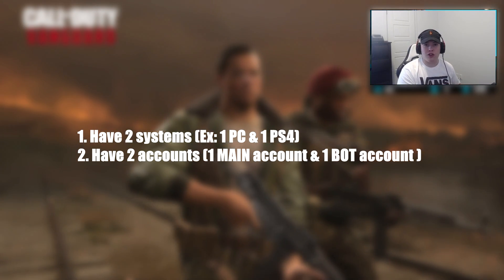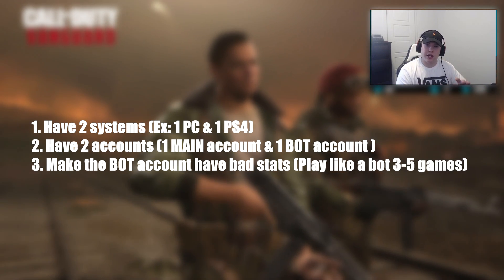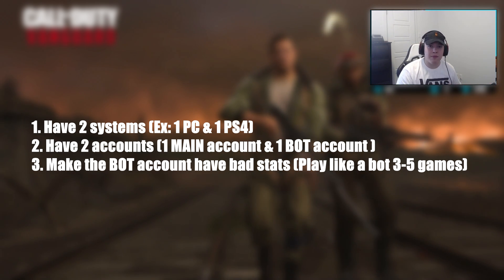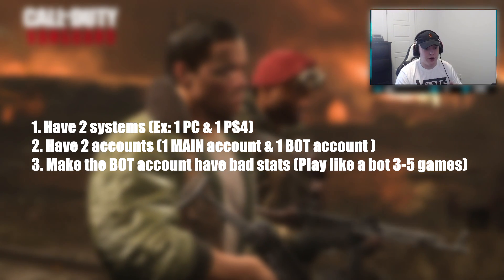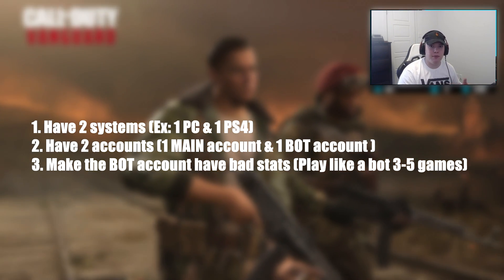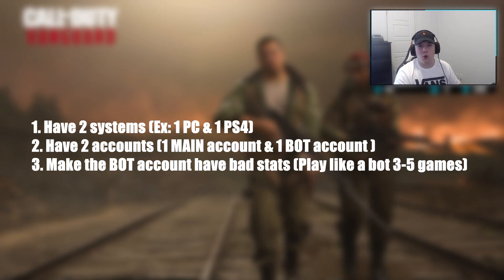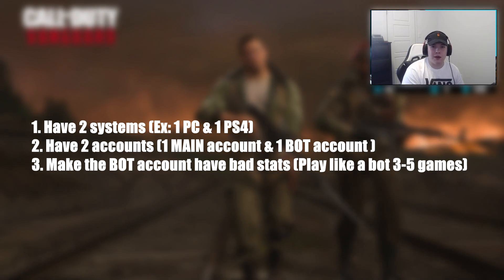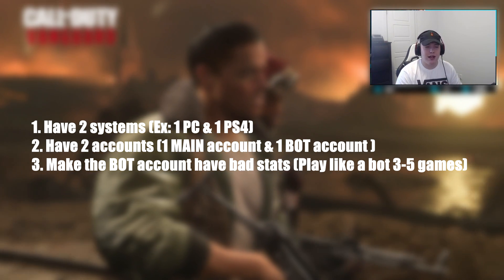With the bot account — in this example on the PS4 — you want to make a new PSN, or if you already have a bot account from last year you can keep it. Just play a couple of bad games on Vanguard, like three to five games. Walk around the map, die a couple of times from the enemy team. Don't kill yourself — that's really important. I saw a lot of people doing that last year saying it doesn't work, and it doesn't — you actually have to die from the enemy team. Get your KD as low as possible, like one kill per twenty deaths. Also don't slide cancel or bunny hop — they take movement into consideration.